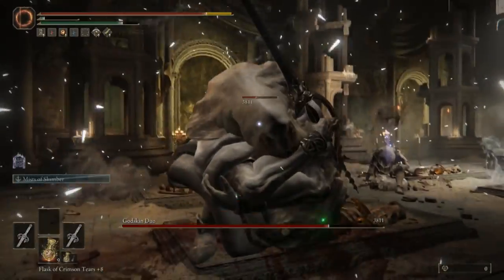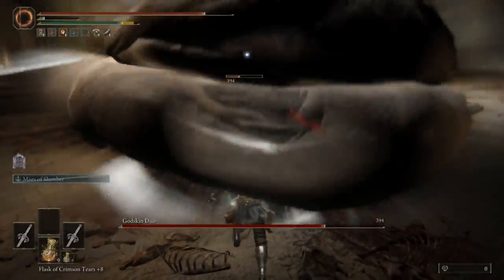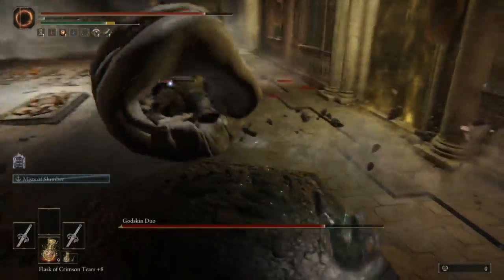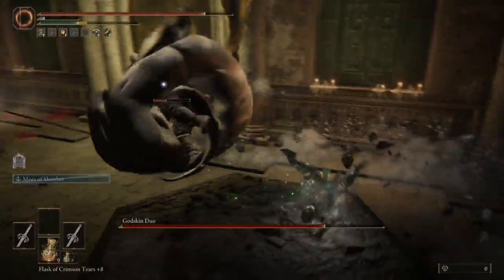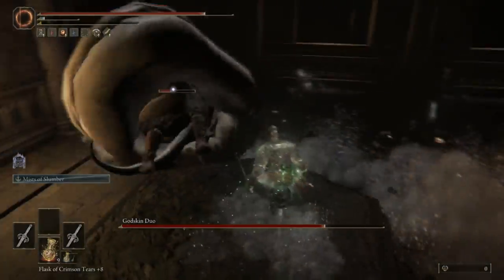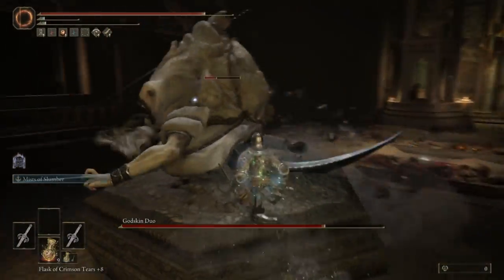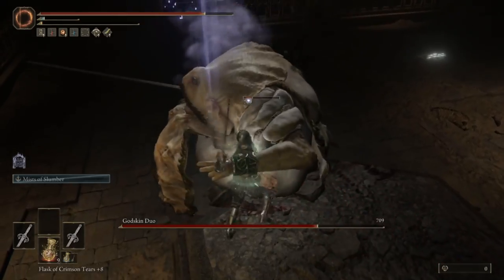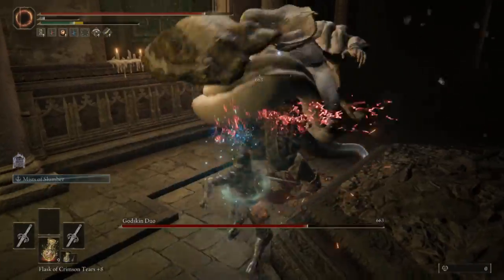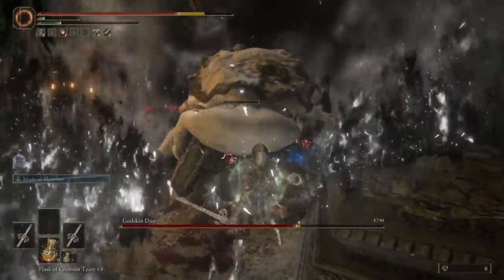One of the best examples is the Godskin Duo. They are very sleepable, and one of them could just stay asleep for what feels like a couple of minutes while you fight the other one. It also constantly opens up massive damage crit attacks. The Ashes of War on the dagger — Royal Knight's Determination — is a near 80% damage boost, and yes, that applies to the critical attack.